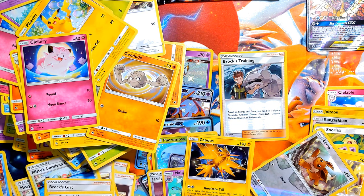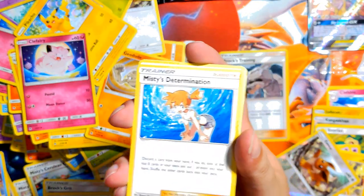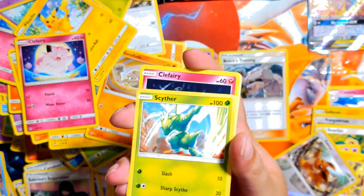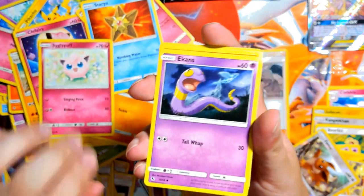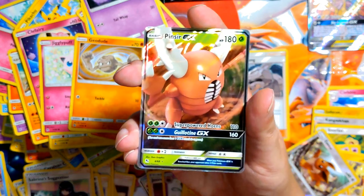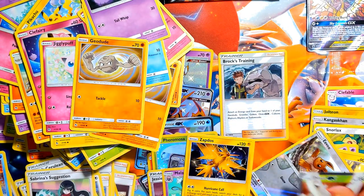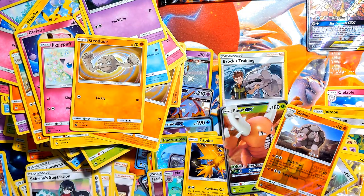Instead of the duplicates I could be getting a shining Charizard — you know, that's something I'd like to have. Grass — oh, now it's water, okay. Misty's Determination, Sabrina's thing, Scyther, Clefairy, Staryu, Jigglypuff, Ekans, Geodude. Shiny versus Golem, and the rare is a Pinsir. Well, you know what — I don't have a Pinsir or a Golem, so I'm not gonna complain about that pack.